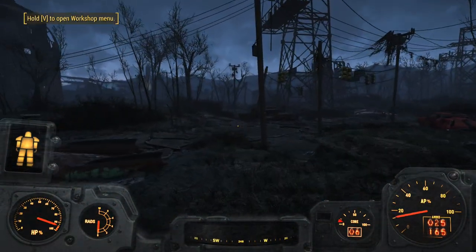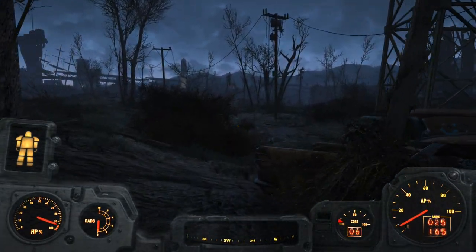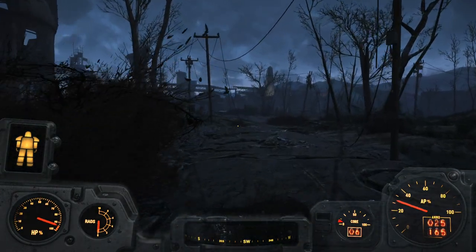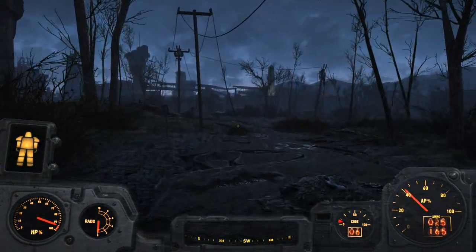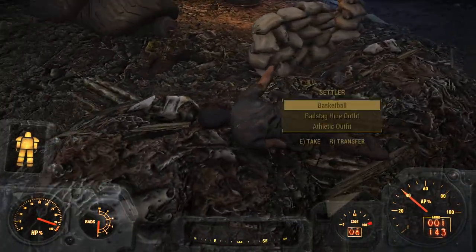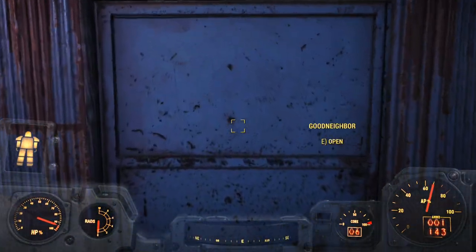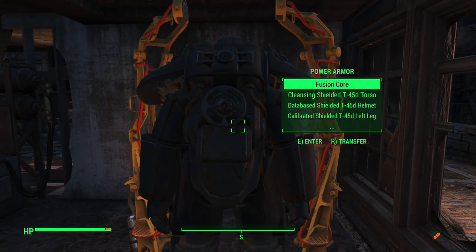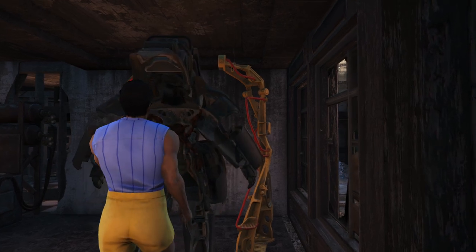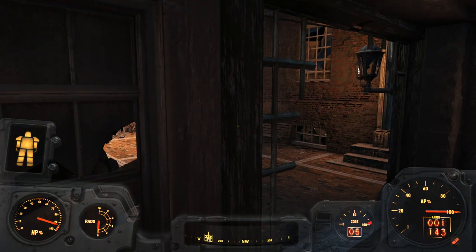I'm storing my junk at the workbench. Now let's head down the road. We're going to go to probably Good Neighbor first, maybe do some bartering. And then over to Mass Fusion. We're able to just head through Haymarket Hall because we already had cleared that out. Let's talk to Cleo. Just bought a few cryosills off her and got rid of some of the ammo I'm not using. And yeah, to Mass Fusion.